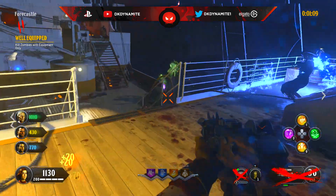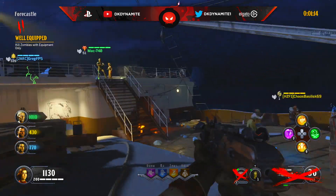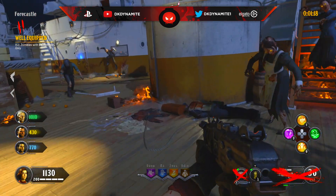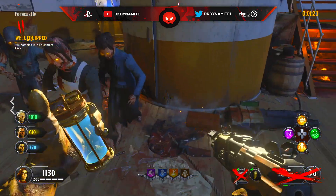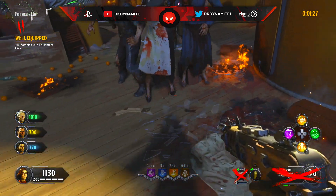Moving on to round number 2: kill zombies with equipment only. This is obviously very easy if you have wraith fires. Just round up all the zombies in a circle, throw a wraith fire or two, and kill the entire round. If you're on co-op, you have a couple of extra zombies roaming around, so if everybody throws wraith fires accordingly, you can eliminate literally the entire round.